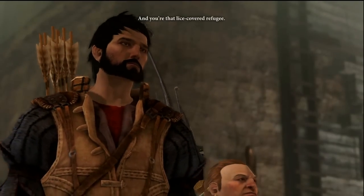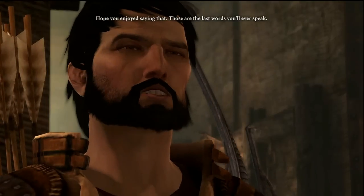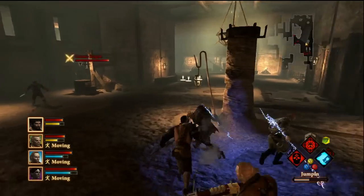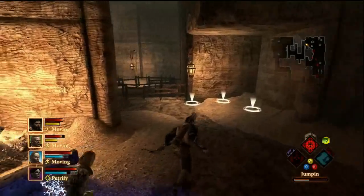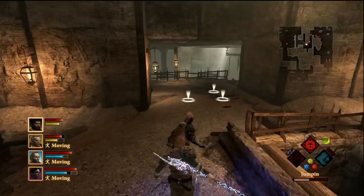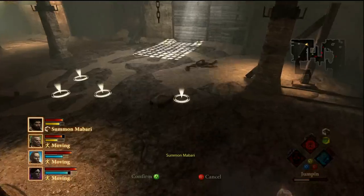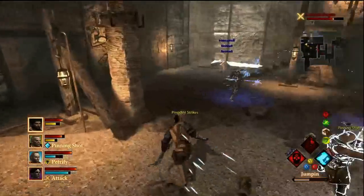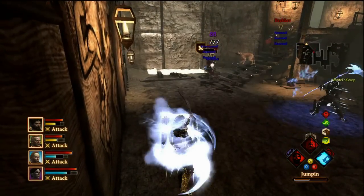Here we go — Brekker is here. 'You must be Brekker.' 'And you're that lice-covered refugee.' Hope you enjoyed saying that. Now this fight is kind of a pain in the ass — there are several assassins and the boss himself is an assassin. We can run like hell though. Everybody run all the way to the bottom, get the dog out. Bring it on — there's a lot of rogues here. Die rogue — damn, messed him up!